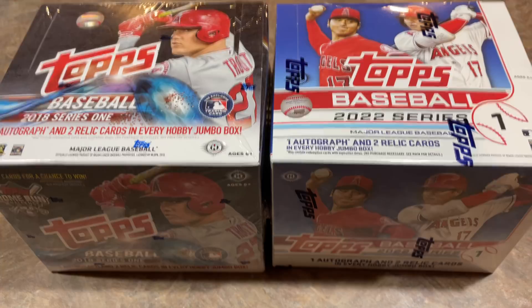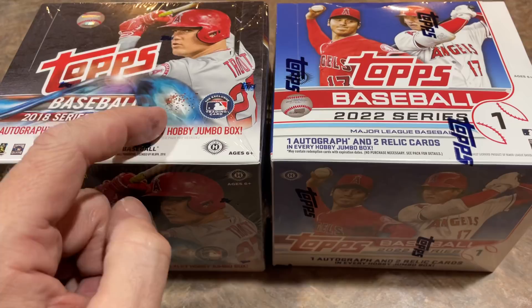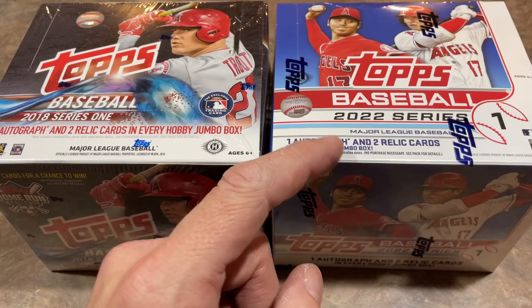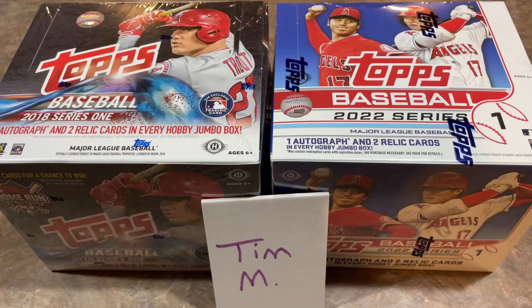Now the big difference between the boxes, besides the price — this 2022 box is $275, almost $300 after tax and shipping on Steel City and Blowout Cards, while the 2018 is under $200 on eBay. There are really eight standout rookies you can find in 2018, and only one rookie to look for in 2022 — everyone knows that's Wander Franco. The odds of pulling anything valuable in terms of parallels or numbered cards are really tough in 2022 compared to 2018.